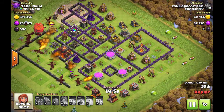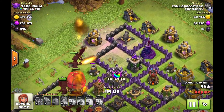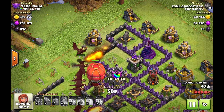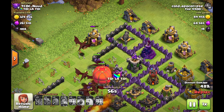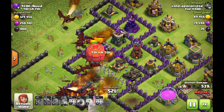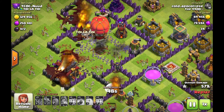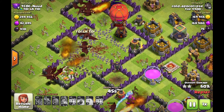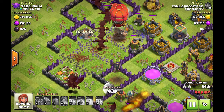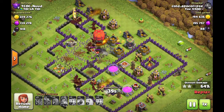The Queen is down, and that was sort of expected. I feel like this Rage spell could have been used maybe a little bit more efficiently. He dropped a couple of Balloons to get in and successfully take out an Air Defense, which was good, but maybe have a couple Dragons in the mix there with those Balloons — that would be my suggestion.